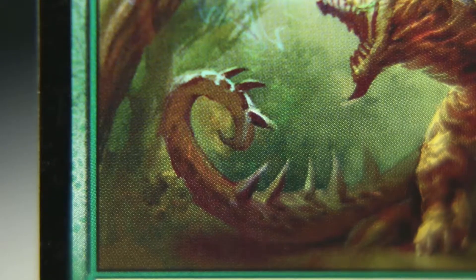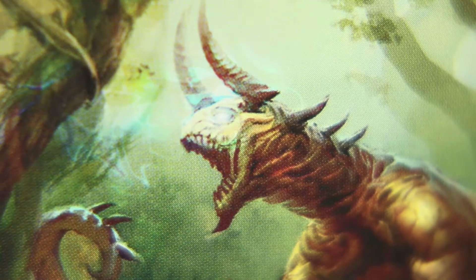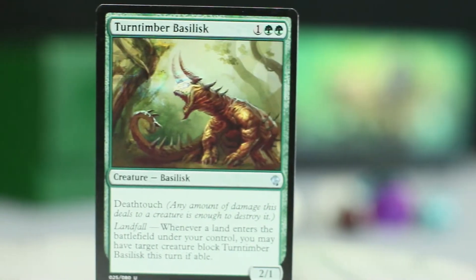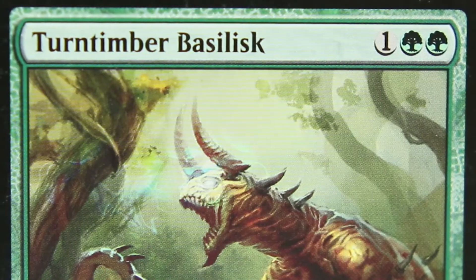The art, by Goran Josic, shows a creature with deadly spikes covering its tail and sides, as well as horns and more spikes on its neck. My favorite part is the magical vision effect emanating from its eyes. If your green creature deck needs a little more removal, or if you just like deadly creatures with cool abilities, maybe Turntimber Basilisk is for you.